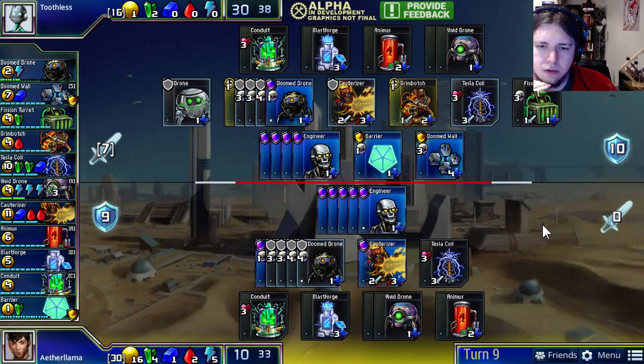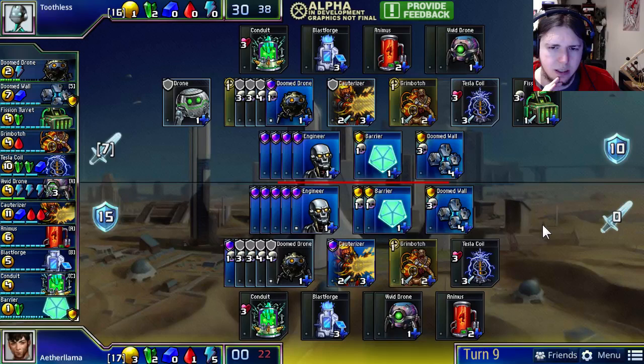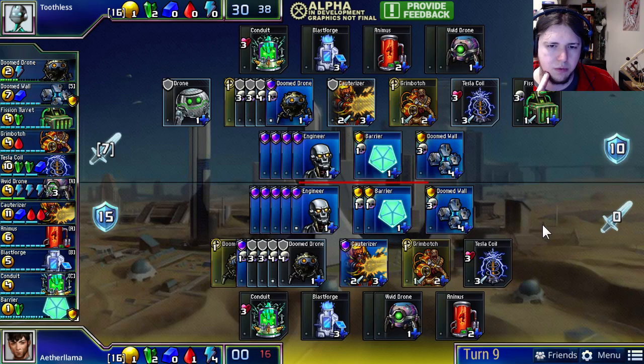Aether Llama has no incentive to attack at all, because he'd just kill the Doom Drones and Barrier that are going to die anyway having one Lifespan remaining. So he won't be clicking the Tesla Coil and won't be attacking with his Cauterizer. Will he block with that Cauterizer or get more defense? It looks like he's going for a Doom Wall, and probably Grim Botches as well. Again, the answer seems to be no on a double Grim Botch, because he wants to keep four Engineers alive to continue attacking with the Cauterizer.